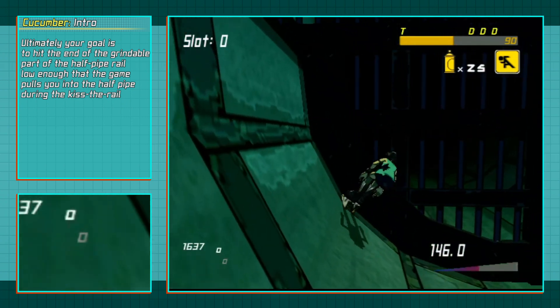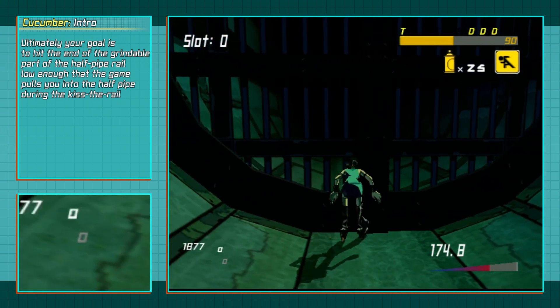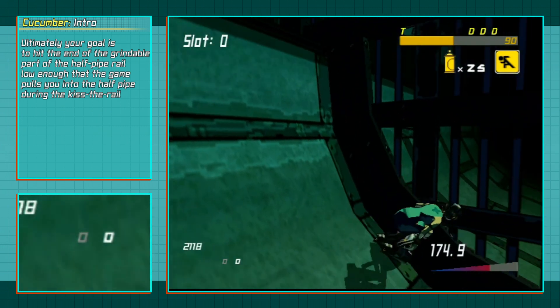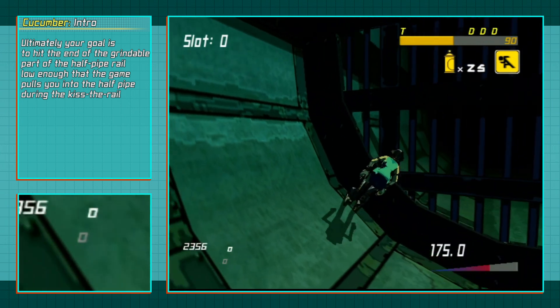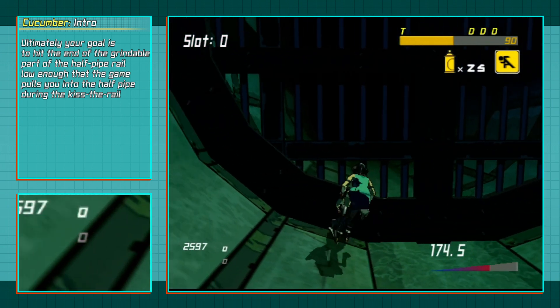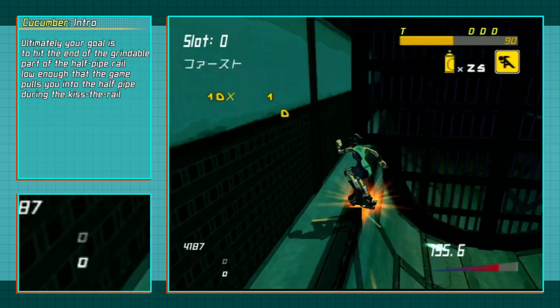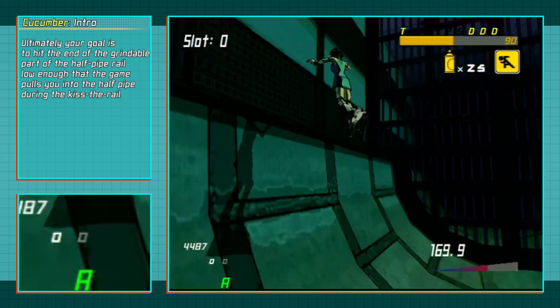Secondly, jump timing. The geometry of the halfpipe is made up of a handful of sections which will make up the ramp, rather than a smooth curve. The key takeaway here is to keep in mind that where you jump will matter. If you jump too far up the halfpipe, you will short hop, but you will jump too high and won't connect with the rail. Look how high I jump from the section next to the bottom of the halfpipe, and then look how high I jump from the section right after it.